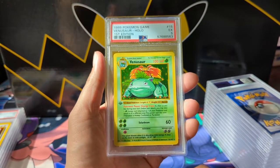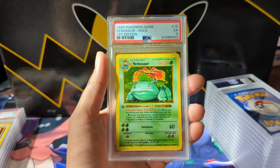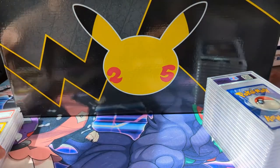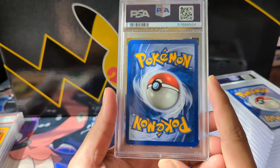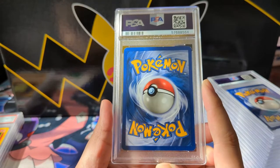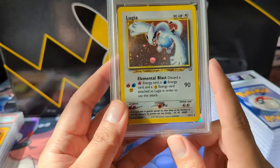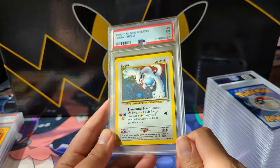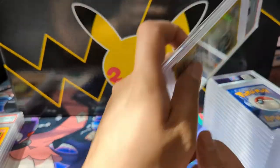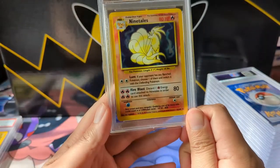Definitely not 10s or 9s — nothing near that — but it's good to have these in the collection. Here we have another nice vintage card — the Neo Genesis Lugia, once again pulling the excellent 5, which I think is warranted. Such a classic art right there.